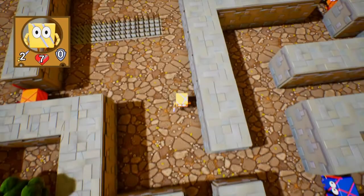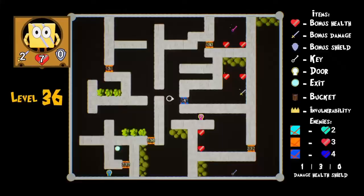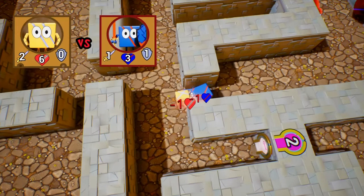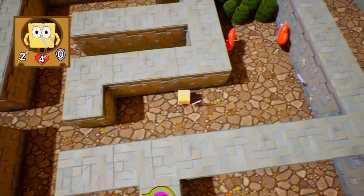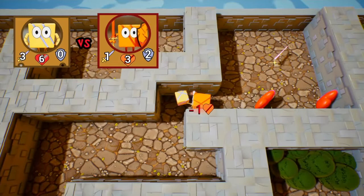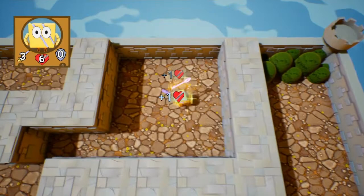I believe I need this sword. I take three damage — jeez — but I have more than enough hearts and same attack. Let's get the key. That's the thing: you gotta learn from your mistakes and try a different approach. Let's go get this door open so we can get more health.